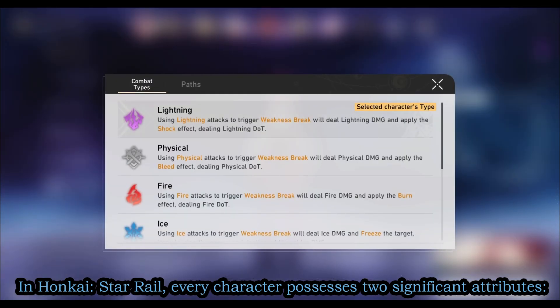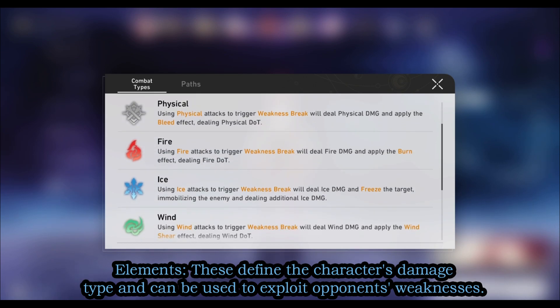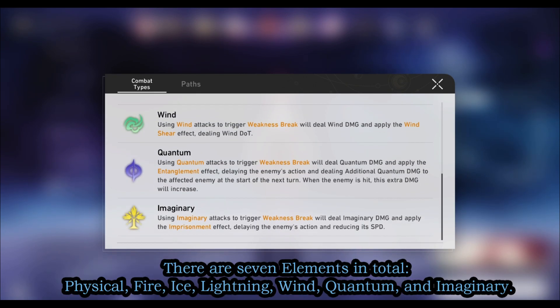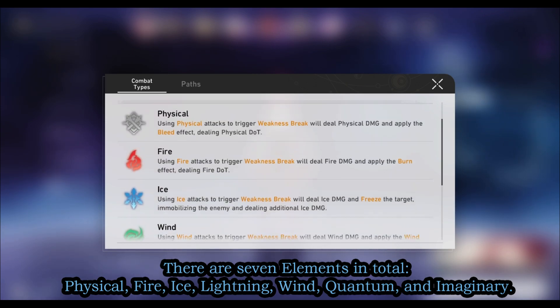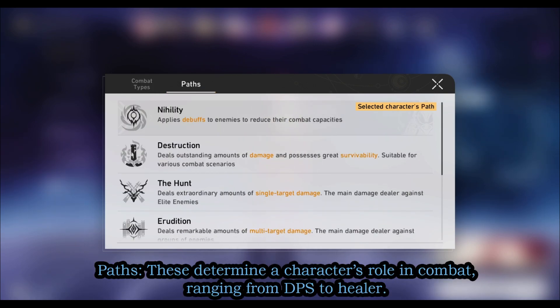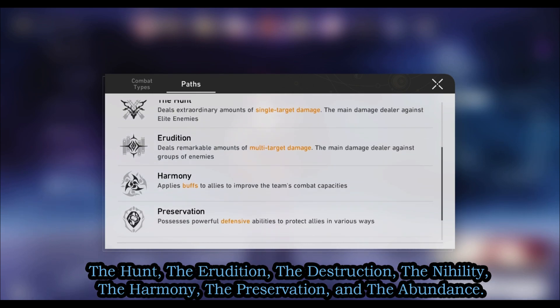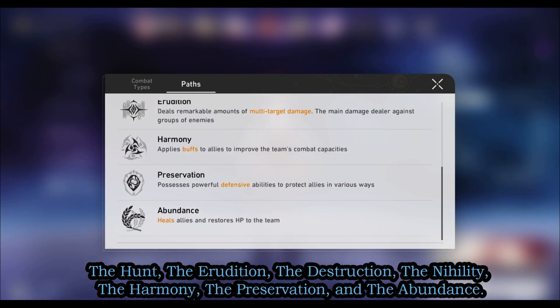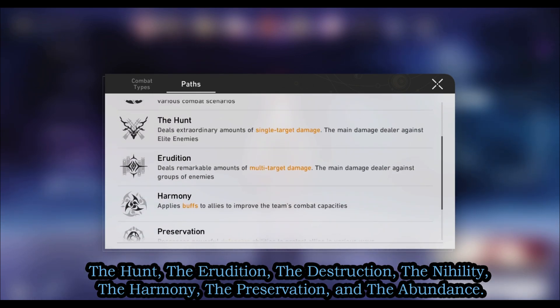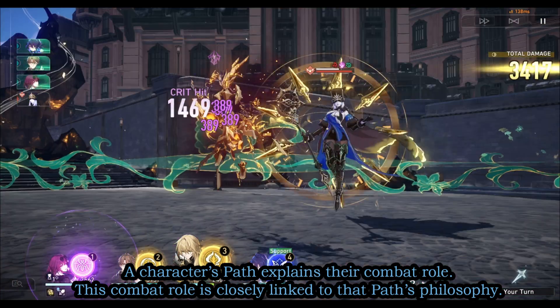In Honkai Star Rail, every character possesses two significant attributes: elements and paths. Elements define the character's damage type and can be used to exploit opponents' weaknesses. There are seven elements in total: Physical, Fire, Ice, Lightning, Wind, Quantum, and Imaginary. Paths determine a character's role in combat, ranging from DPS to healer. Like elements, there are seven paths available: the Hunt, the Erudition, the Destruction, the Nihility, the Harmony, the Preservation, and the Abundance.